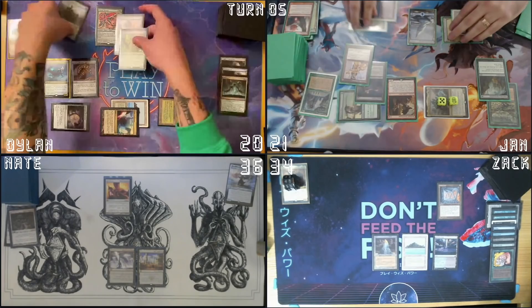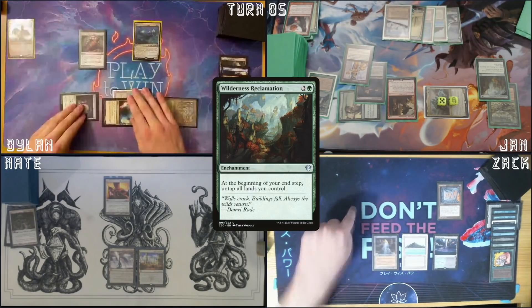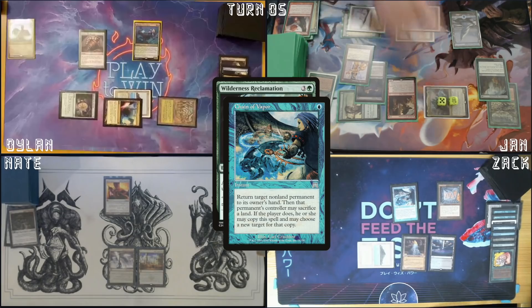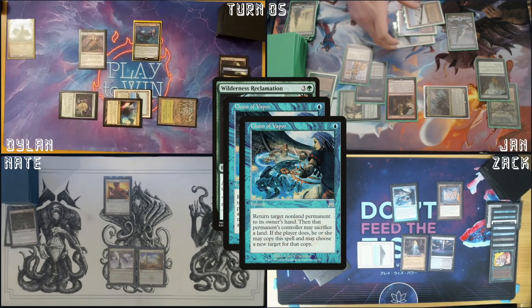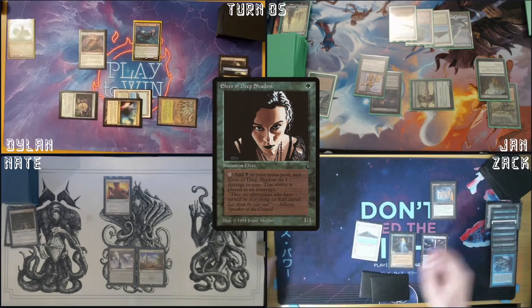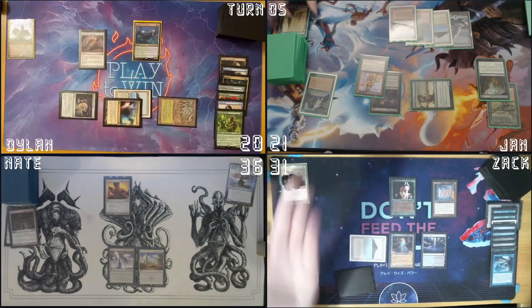Pass my turn and untap my lands. At the beginning of your end step, Wilderness Reclamation trigger on the stack — I have an action. Chain of Vapor targeting Kalamax. Yeah, I have no effects to that. I believe I will copy it and target my Dockside Extortionist with the copy. Untap, upkeep, draw. Cast an Elves of Deep Shadow. Mana Crypt trigger on my upkeep — I take three damage, and pass the turn.